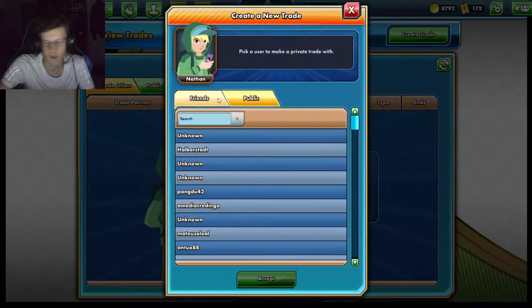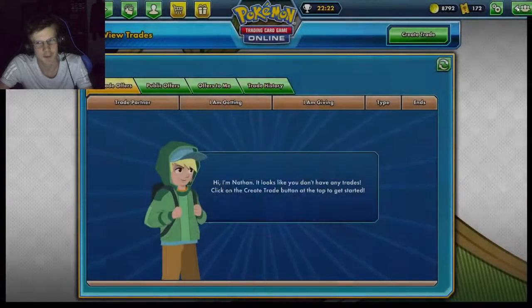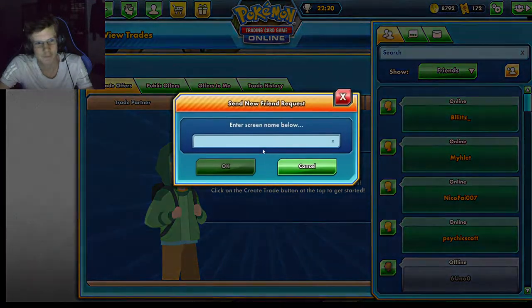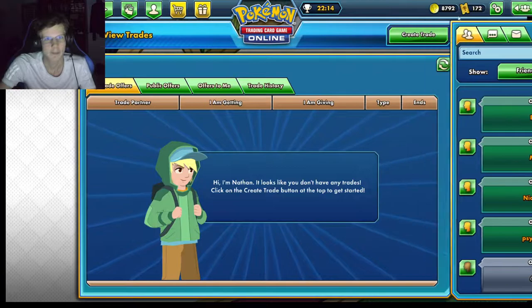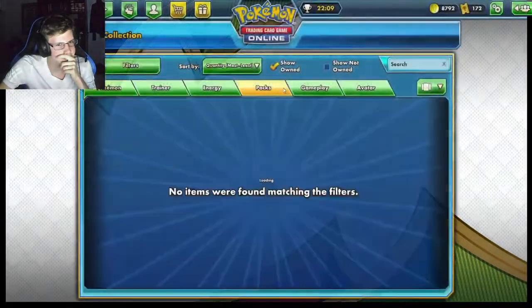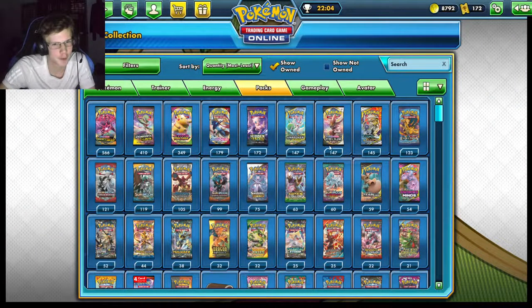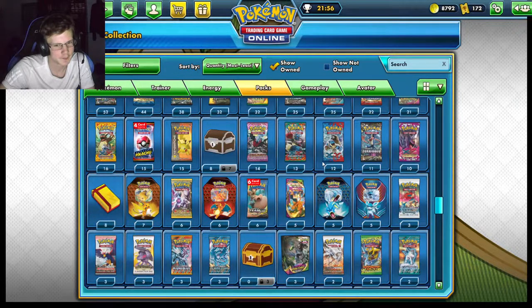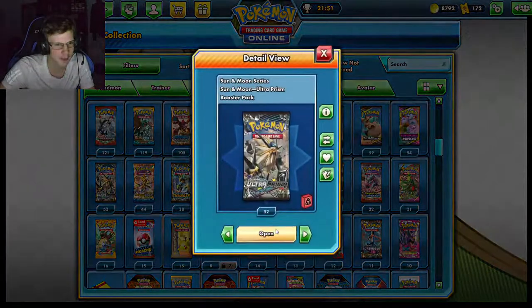You know, Night March Mad Party is a thing. Yeah alright, I gotta add him. I'm going to keep opening packs. I literally only opened up one Rebel Clash and like three Cosmic Eclipse and got both those cards. What can I get lucky with now? Tradable — nah, I'm not opening a tradable one. I'm feeling lucky.